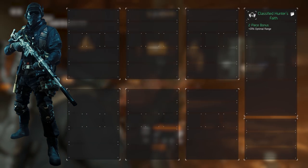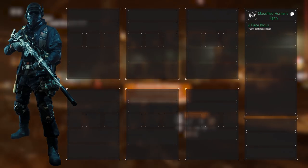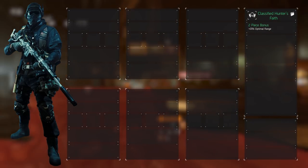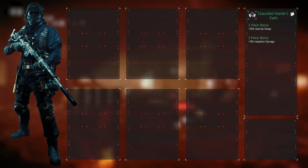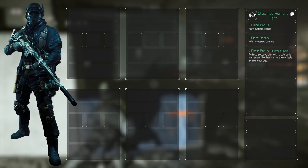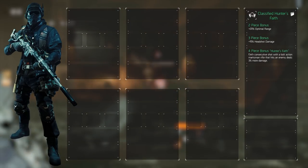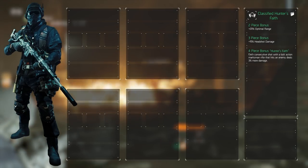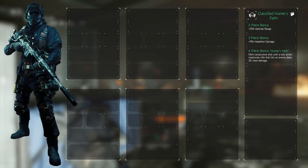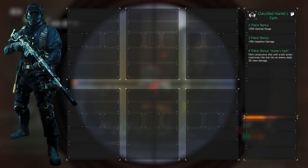The 2-piece increases the optimal range by 20%, which for every marksman rifle increases it from 60 meters to 72. The 3-piece ups the headshot damage by 10%, a very welcome bonus. The 4-piece adds the Hunter's Fate talent — it increases our weapon damage by 3% for every consecutive shot we hit with a bolt action marksman rifle, although this damage can be increased up to 15% if we manage to reach 9000 firearms.